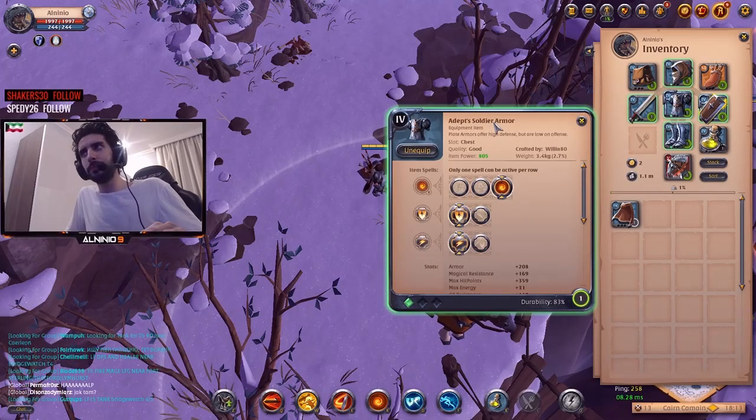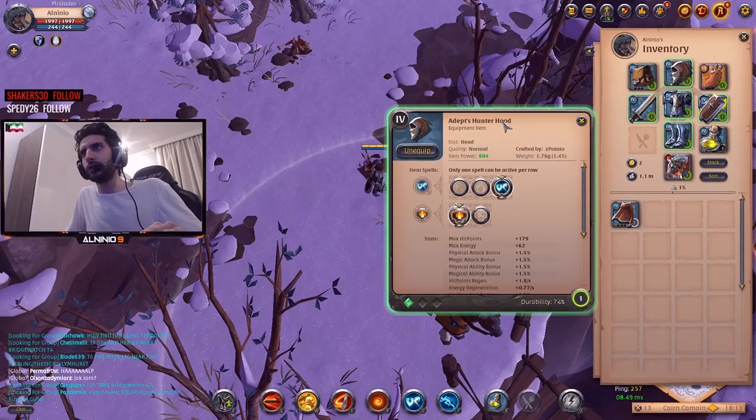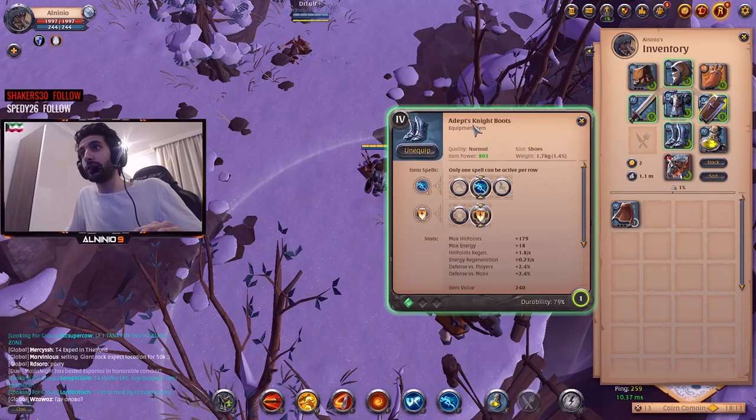Adept Soldier Armor, Adept Hunter Hood, all 4.1 gear, and Adept Knight Boots. Now we're going to explain why I go for the abilities that I go for in these items.